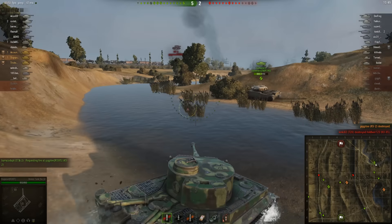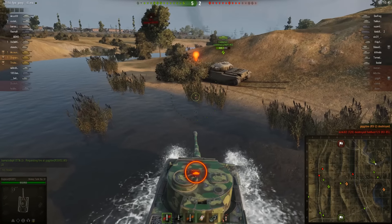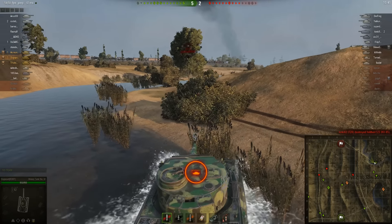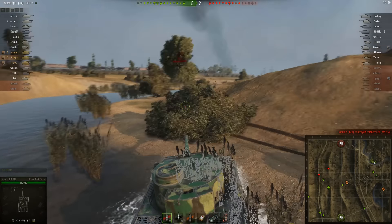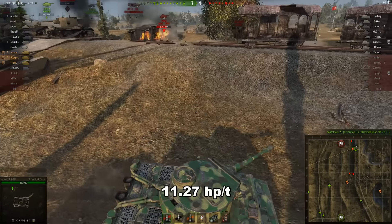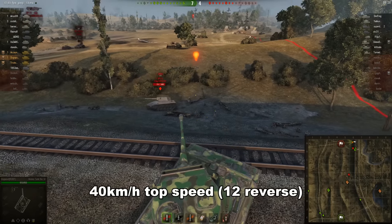You may have some difficulties fording rivers and streams, and even crossing soft terrain, as the resistance values are considerably higher than its other tier 6 counterparts. Couple this with a power-to-weight of only 11.27 and you're not going anywhere particularly fast — especially uphill. Downhill, however, is a different story. Its potential top speed of 40km/h can be unlocked, which is quite fun if, say, an SPG or light gets in the way of you and your nearly 60-tonne body.